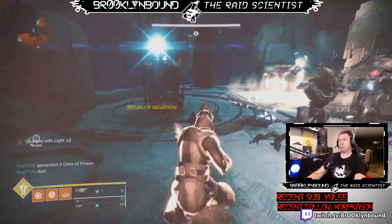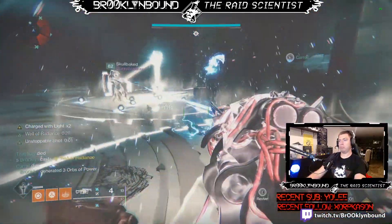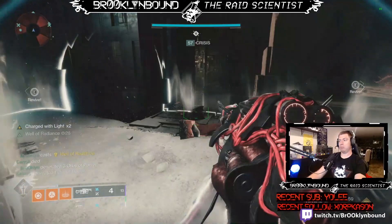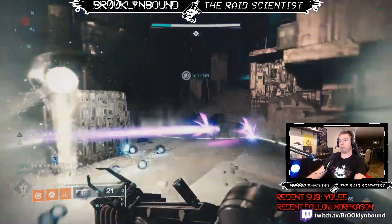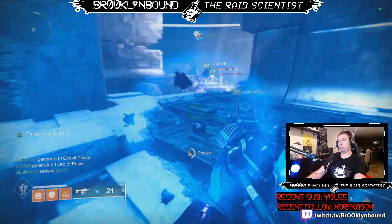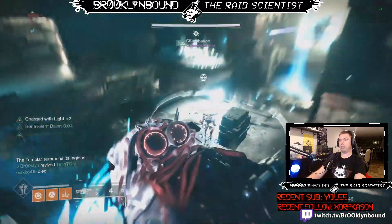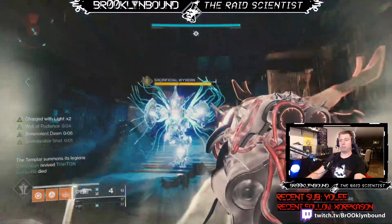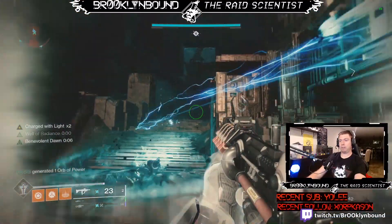Honestly, the easiest way to do this is having at least four Warlocks wearing Phoenix Protocol and running Well of Radiance. Just pop a Well every time a Wyvern spawns and have everyone stand in it and shoot them down. Just be sure that anybody damaging the Wyverns needs to be in the Well the entire time until it dies.